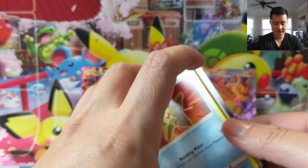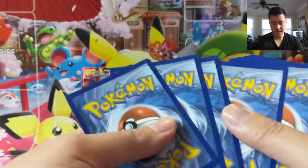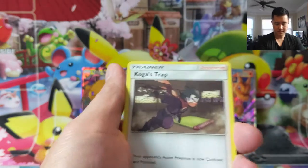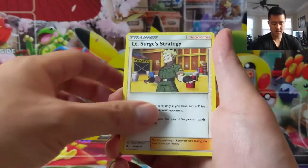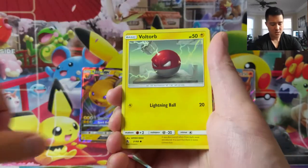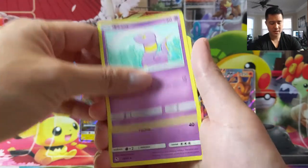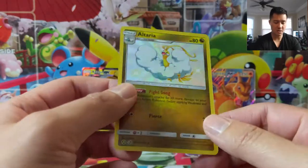Hope everyone's having a good day, and on to tin number two. Let's see what we got: Koga, LT Surge, Misty's Determination, Staryu, Slowpoke, Voltorb, Pikachu, Ekans. Weezing is our rare. Oh nice — Shiny Altaria!